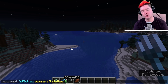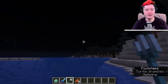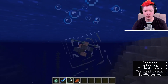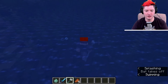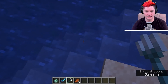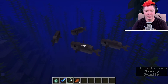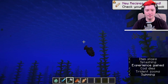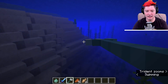Riptide can be enchanted up to level three. When you're in water, you hold back the trident and throw it — you won't actually throw the trident, you'll travel to where the trident would have gone. You get this really cool animation where you can see the trident going in front of you. It's an effective way to move quickly inside water, and it can also shoot you out of water entirely.